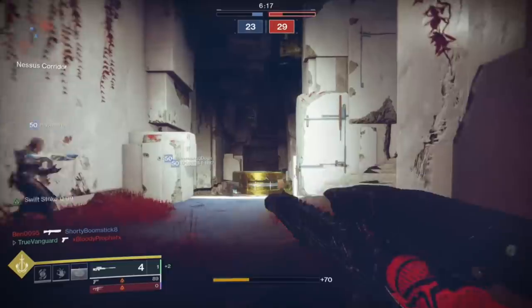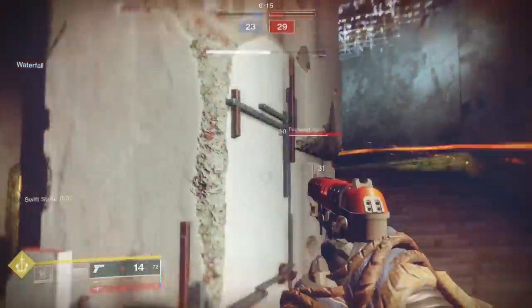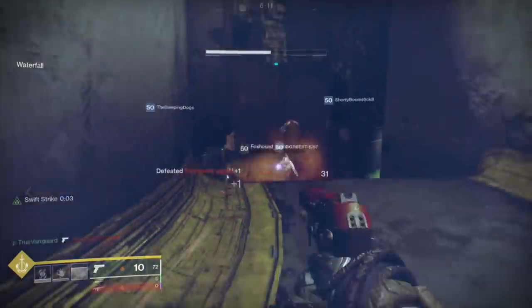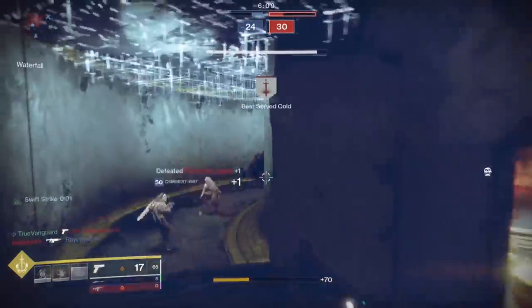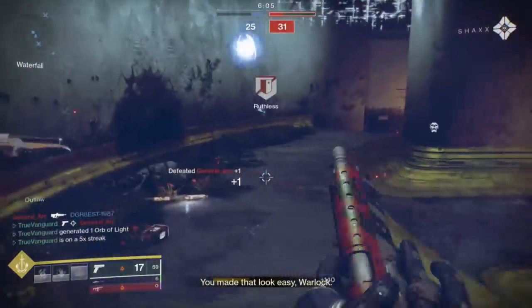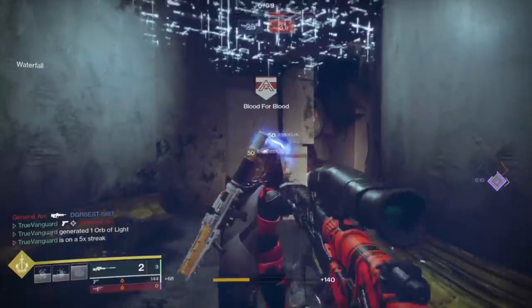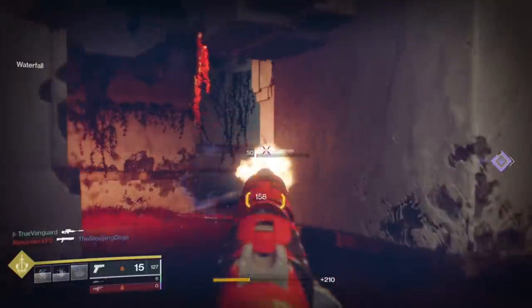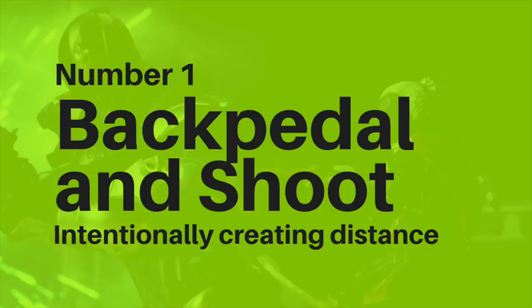Before we hit those tactics, let me first say that there are three leading causes of death to shotgunners in the Crucible, and they are indecision, hesitation, and panic. These three things will be your greatest threat, and usually when you die to a shotgunner, one of these is at least partially to blame. No matter what you choose to do, make sure you commit to it — it's better to commit to a bad plan than to commit to no plan and die helplessly.